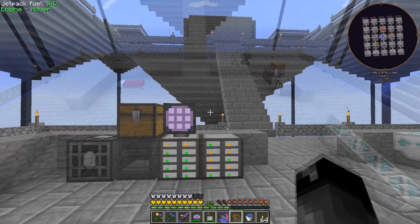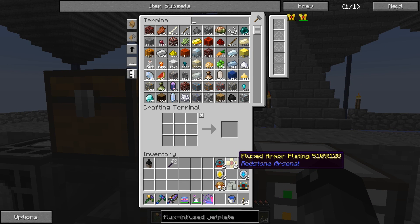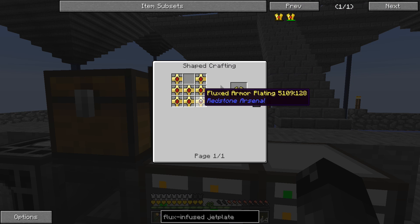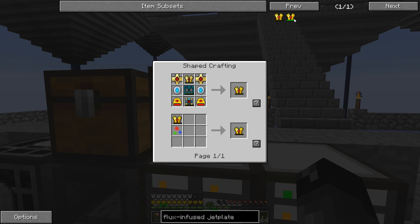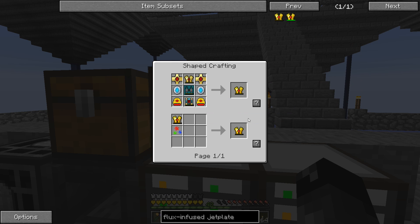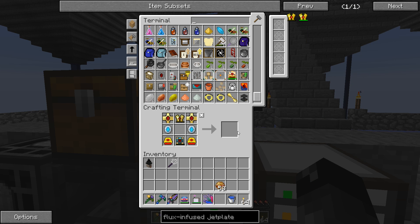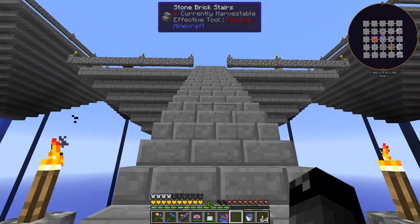Wow, that was a lot of crafting — I wasn't really expecting that much. I had to make a whole bunch more of these flux armor platings, and a whole bunch of flux crystals that go into those. The flux thrusters also require them, so a lot of diamonds go into that as well. Everything should be ready to go — let me combine the pieces. I need to turn the resonant thrusters into flux thrusters first. And there we go — the jet plate is done!